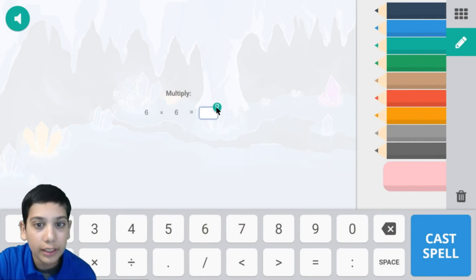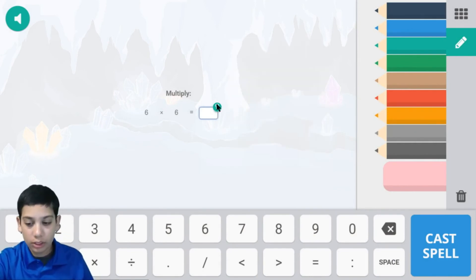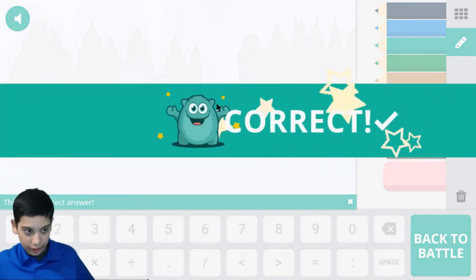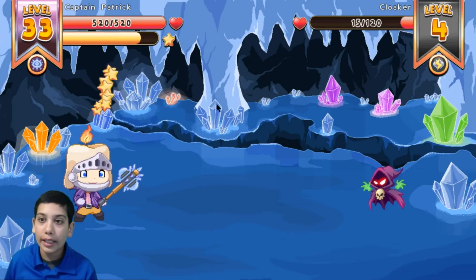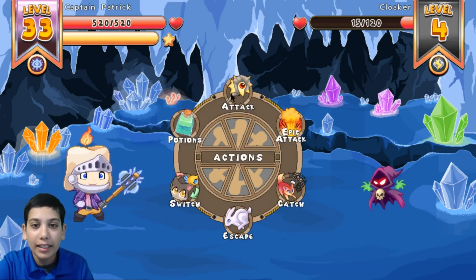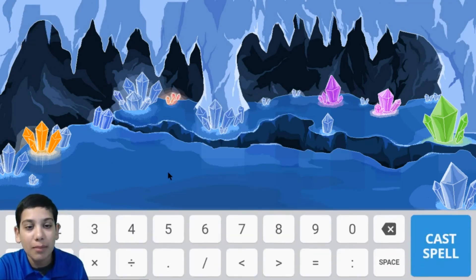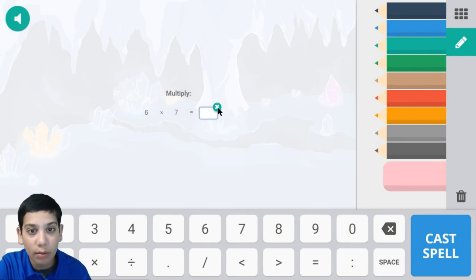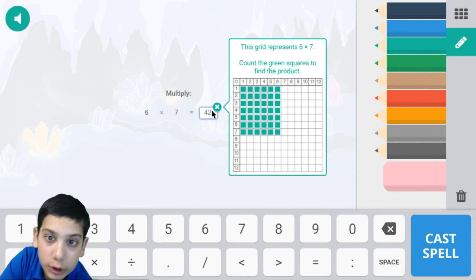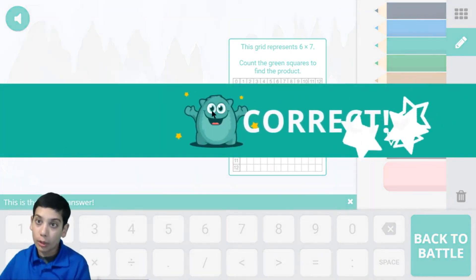Six times six — well, that is 36. It's basically like skip counting. I hate it when this happens — I'm almost about to level up but I'm one star away. Let me just choose the correct answer and that has to be right.